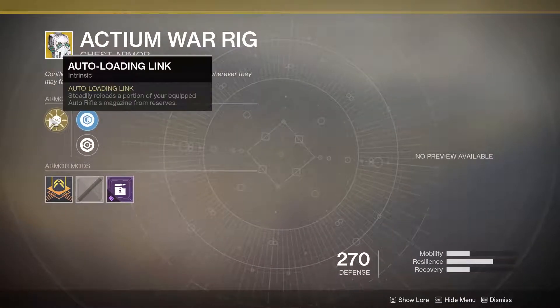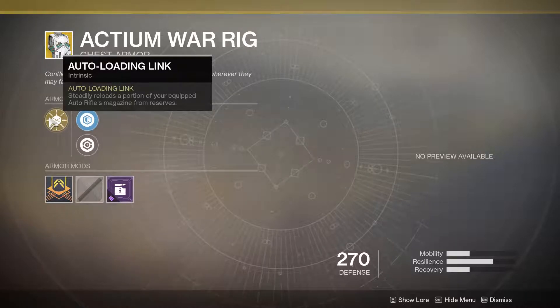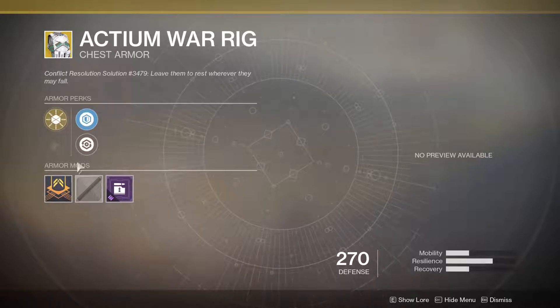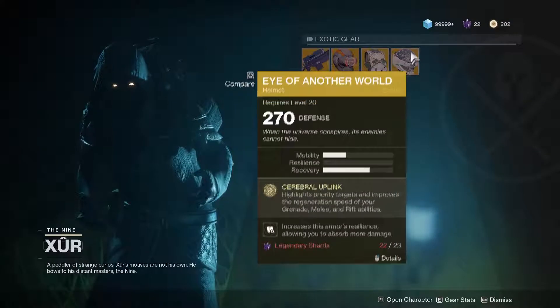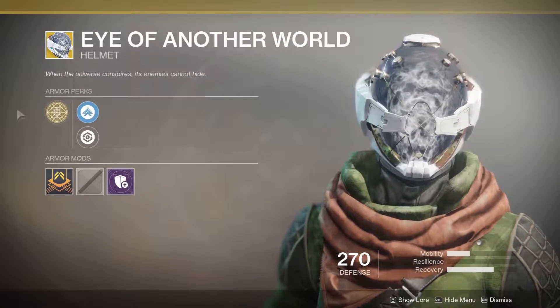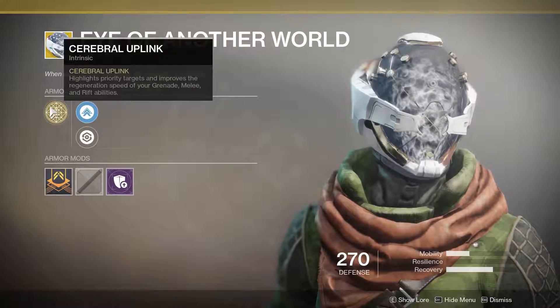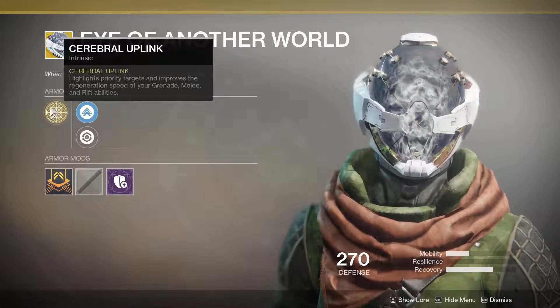Aeon War Rig — I think that steadily reloads a portion of this weapon. Pretty much, assault rifle kills give you half an assault rifle magazine back. Eye of Another World — highlight priority targets and improve the regeneration speed of your grenade.